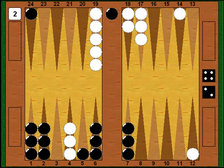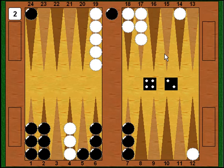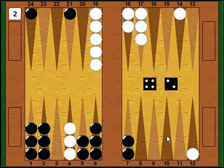I come back with a 4-2 — actually constructive for me. For the first time in a while I'm able to build a new point. I enter with the 4 onto the 21 point, then with the 2 I play 7 to 5. Now at least my board has a little more teeth to it.